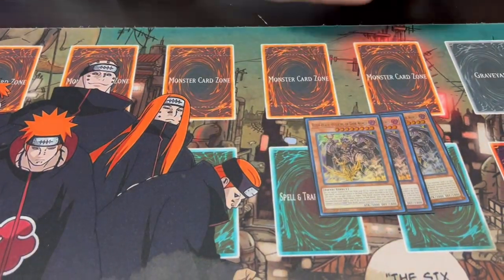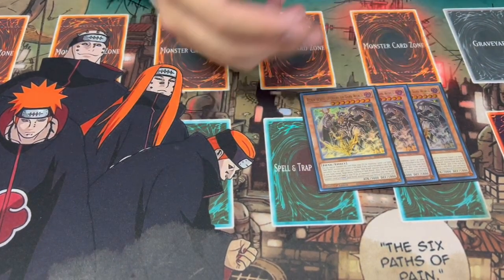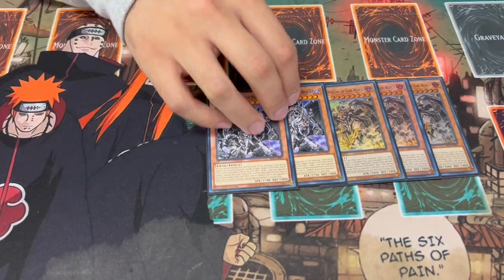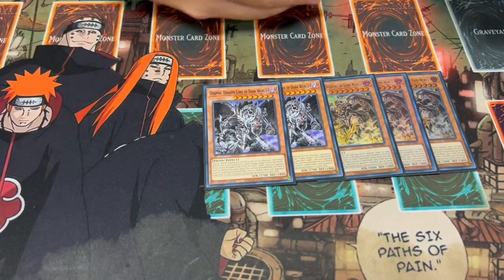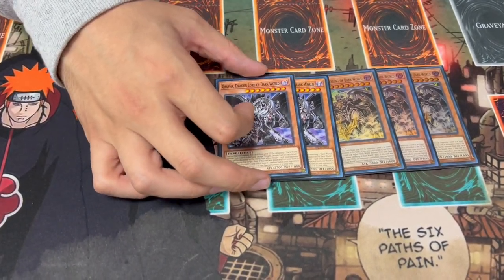So let's get into it, and you guys will start to see where the synergy lies. First things first, we're playing three of the Rainbow. This is one of the most important names to play, and that's why we're playing three — I wouldn't not max out on the most important one. Now the one I want to talk about is Graffa. Graffa is a card you can play two or three of. I decided to only play two because we're not playing Trade-In.